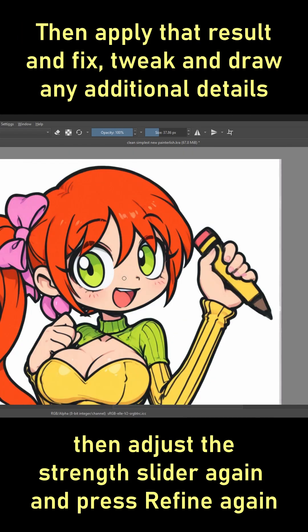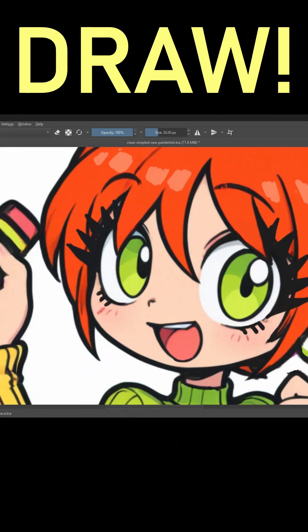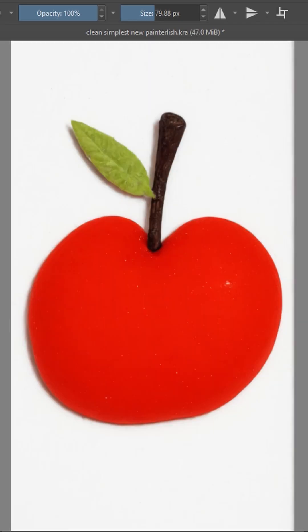Then apply that result, draw again, and refine again. Draw, refine. Draw, refine. Draw, refine. You can see how this apple sketch turned into a more defined apple.